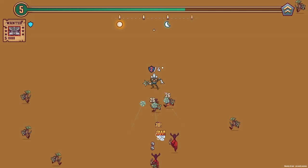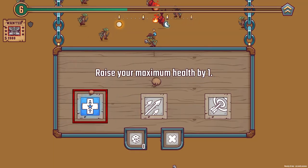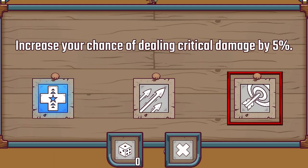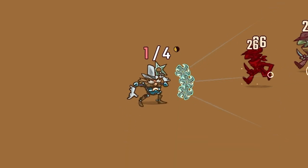Let's take out some of these and try to get some coins. There are lots of blue coins — blue coins are worth more. I did lose my shield there. Should we raise our maximum health by one? I feel like more criticals is probably better, so let's go with that. Oh God, I've only got one health now — that's not ideal.